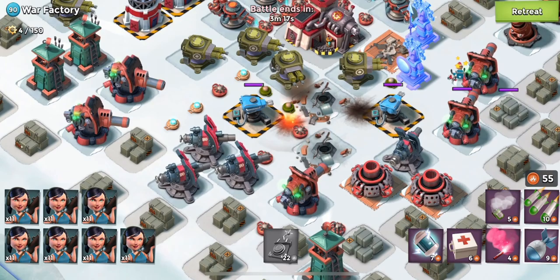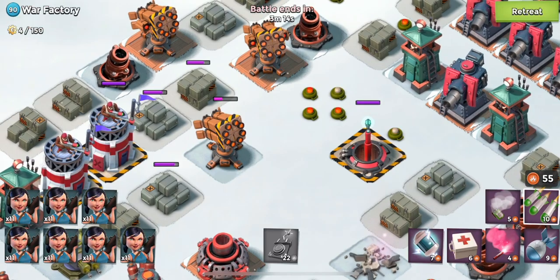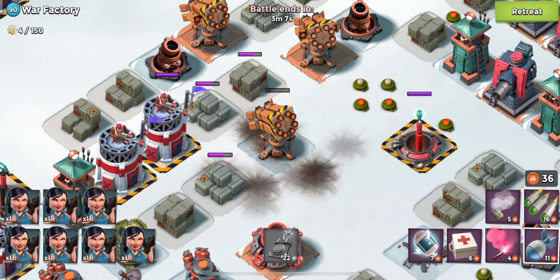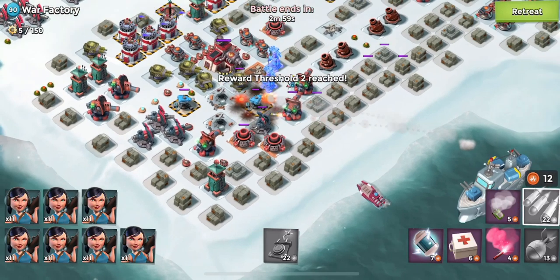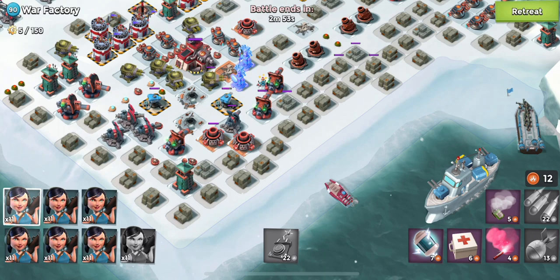Now we're going to use our gunboat energy to mark these two shock blasters. Those shock blasters are going to be a pain for us, and marking them means our troops will target them. We just need to get some more damage onto those shock blasters and also clear a couple mines in the process. We're one GBE away from getting another artillery.